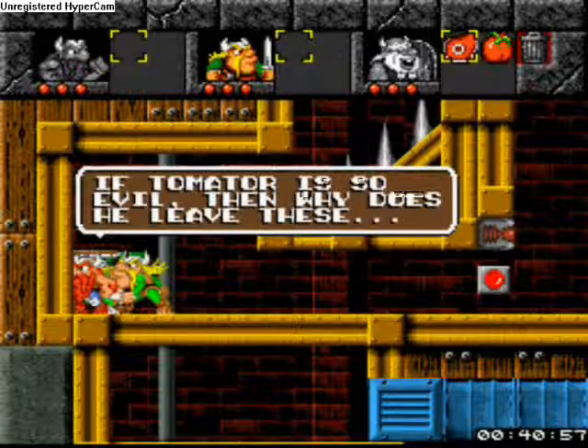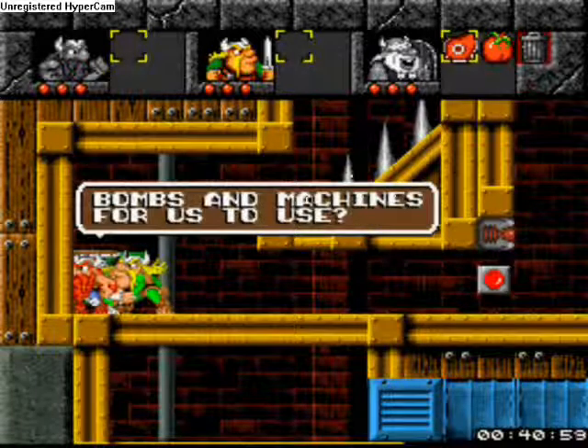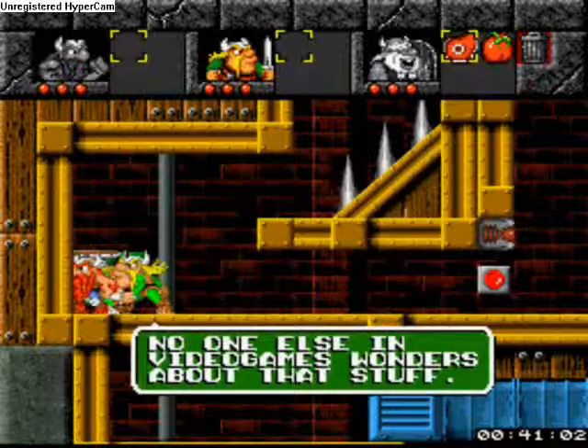If the villain is so evil, then why does he leave these bombs and machines for us to use? No one else in video games wonders about that stuff. Breaking the fourth wall!